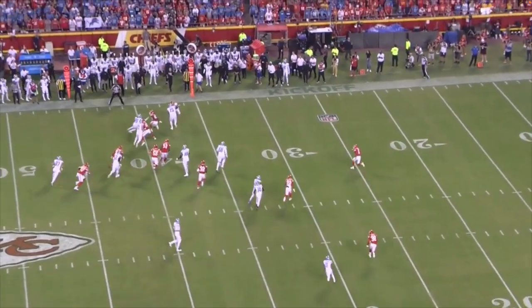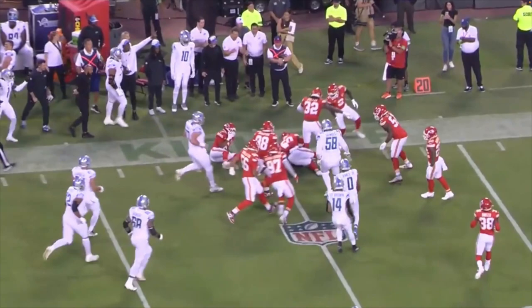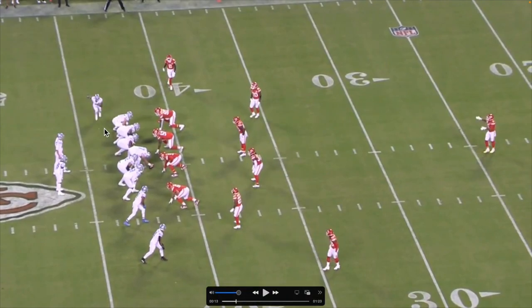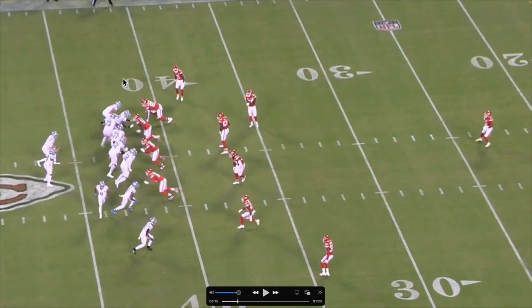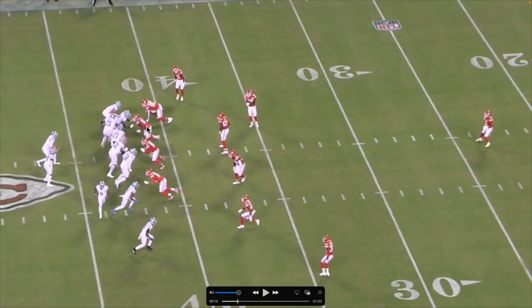Let's jump to the next play — it's much better. I love what the Lions do here. They take advantage of the Chiefs being in a nickel formation. The blocks get out in front of Gibbs, he makes two guys miss. Chiefs have two linebackers in the box — watch what happens when they bring the receiver in motion. Boom, you take the mike out of the box. Now there's only one linebacker, and he's worried about the receiver so he can't come over and make a play.